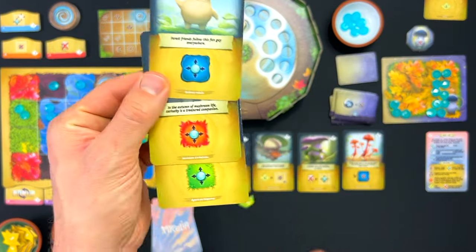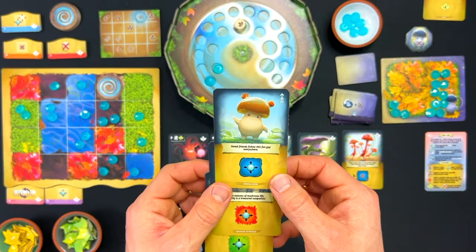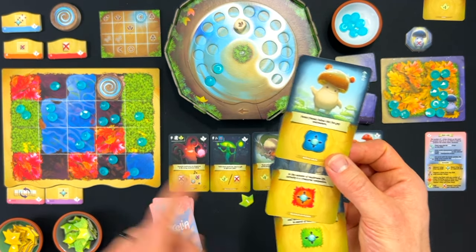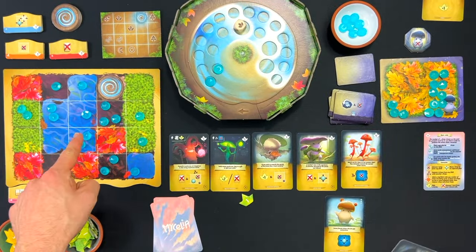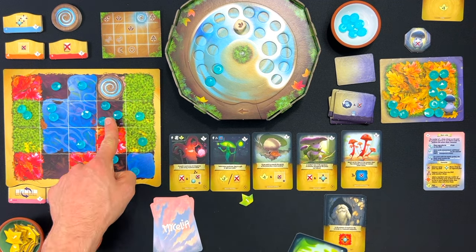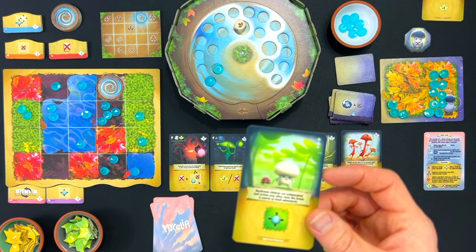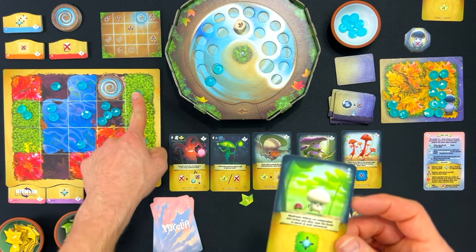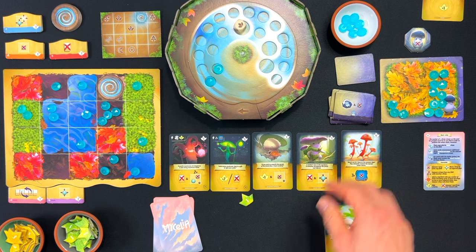I've got my three basic move cards, which is unfortunate, but at least that means my next turn will hopefully be pretty strong. I don't have any red, but I can move something into red. I'll use this blue to move this into red, then use my red to move this northward, and then use my green to move this green one up. I still only have one leaf, so my turn is done.